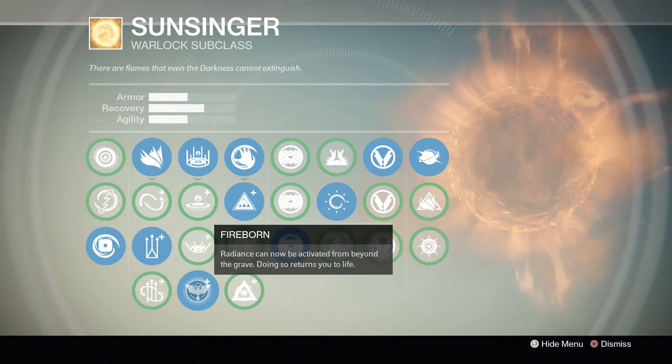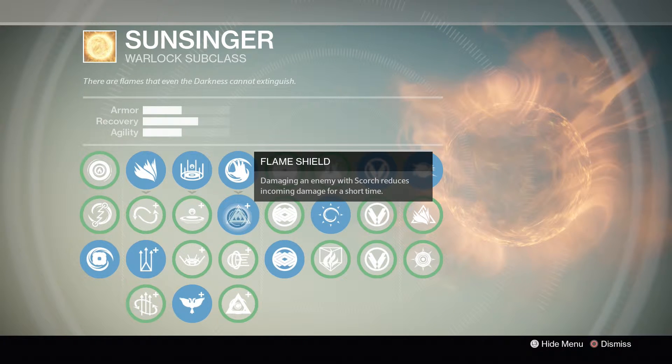Now for the melee, the obvious choice is Flameshield. It actually doubles your health if you hit an enemy while your melee is charged. Now the other two are pointless. Knocking them back — why would you want to do that? When you're meleeing them, you're trying to get into close quarters. And then the last one causes them to explode, and that's pretty stupid as well.